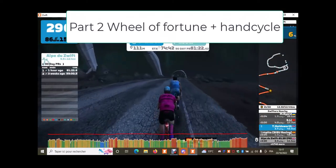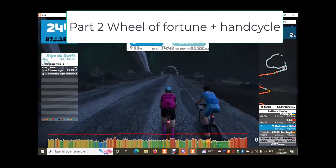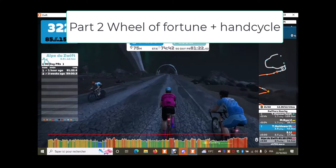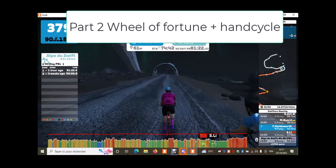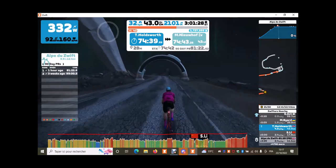So once you've made it to the top of Alpe de Zwift, you go into the banner which gives you your time and the route badge if you've not climbed Alpe de Zwift before. There are two routes that lead to the top of Alpe de Zwift, so basically, even if you don't like it but you want the badges, you'll have to climb it twice.